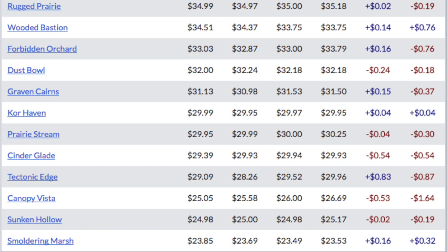Because it is possible that you hit a Tectonic Edge, Cinder Glade, Prairie Stream, Canopy Vista, or Sunken Hollow — which is an interesting one at $25, not one I would expect to be at $25 and continuing to decline — or something under $24, which will pay for multiple packs. But even if you had a really bad fat pack, it's not going to pay for your entire fat pack cost, which is unfortunate because you just won the lottery. It's not enough to win once.